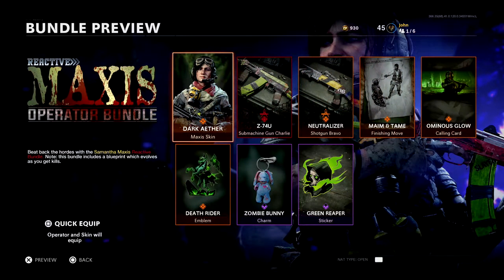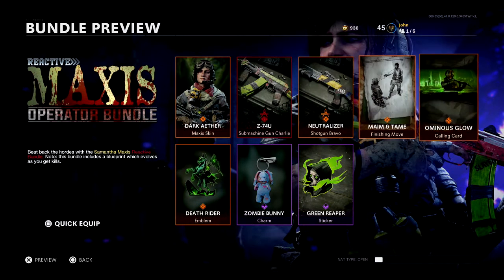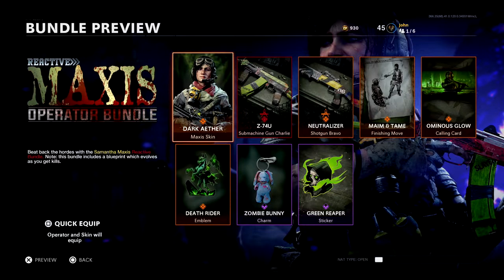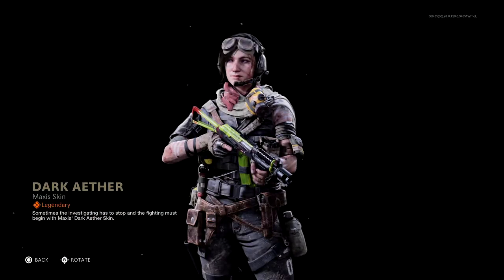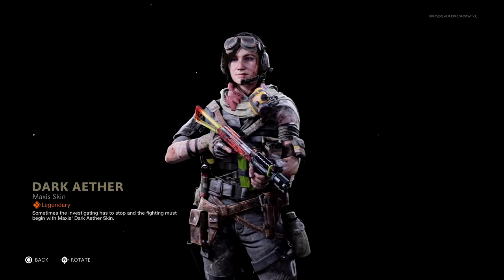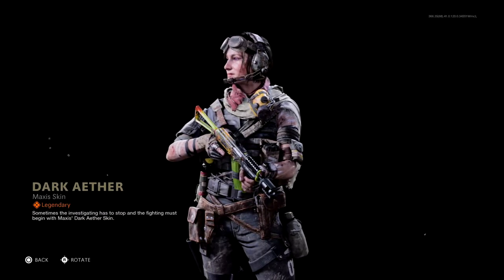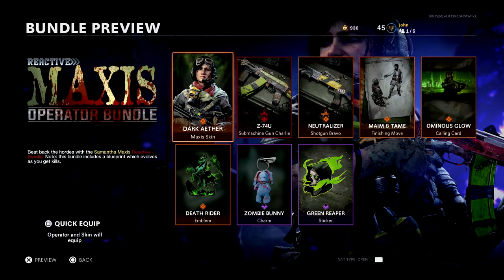To obtain these two blueprints, you must purchase the Maxis Operator Bundle, available in the store for 2400 COD Points. This comes with the Z74U and Neutralizer blueprints along with six other items. My favorite is the Maxis skin — I had to buy her. If you're a fan of zombies or have been following the zombie storyline, you know why Maxis is such a popular character. I'm not sure if it's currently available, but it should be back soon as one of the newest Season Two bundles.